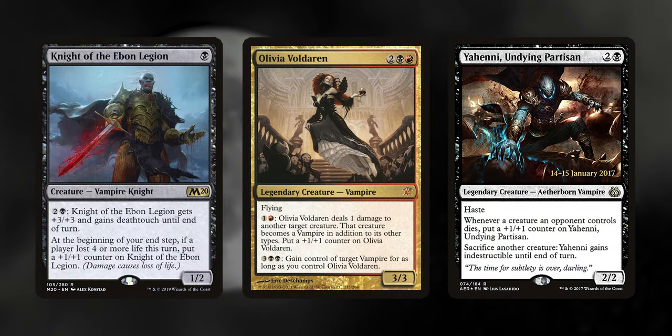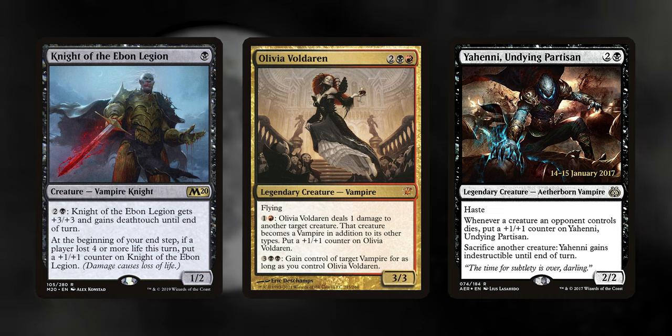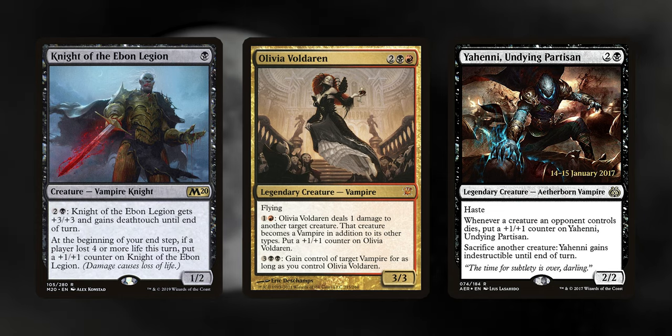Night of the Ebon Legion, Olivia Voldaren, and Yeheni Undying Partisan. There's a ton of text on all of these, but they basically all make themselves bigger with +1/+1 counters and have amazing secondary abilities as well, like indestructibility or stealing creatures.